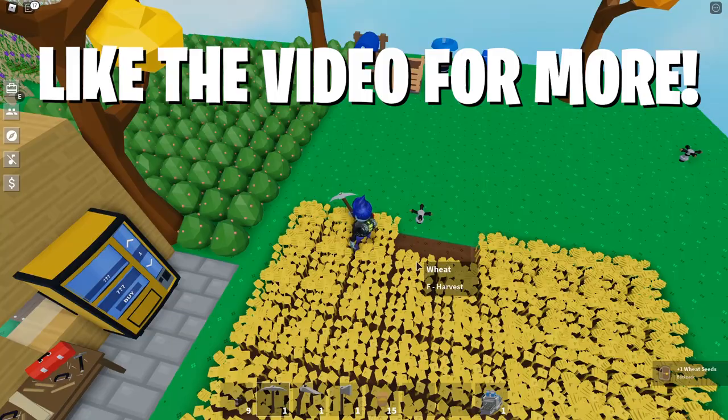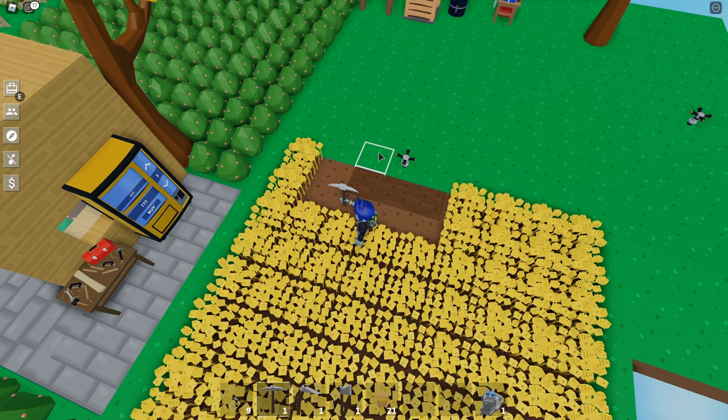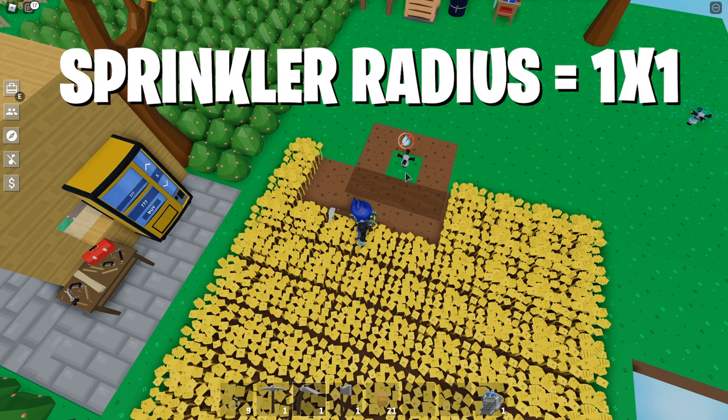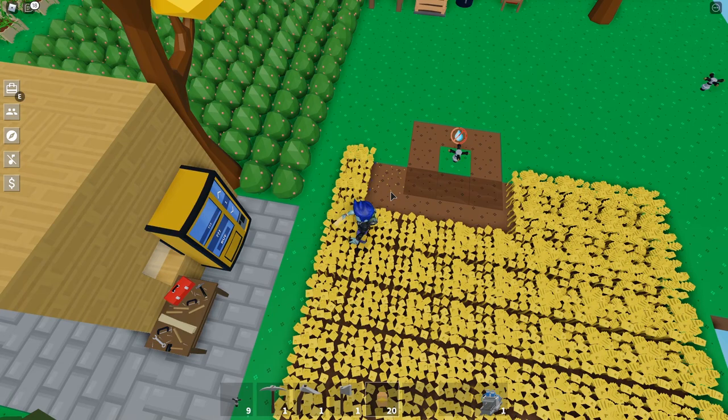A lot of people will be unsure about what the range is, so let me show you. I'm going to grab some wheat seeds to demonstrate. You can see how far the water reaches — it reaches three blocks, three squares, but only right next to it. So basically, if you imagine this square here, it covers one block all the way around it in water. Crops placed in watered soil will obviously grow faster than ones that aren't.